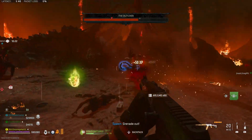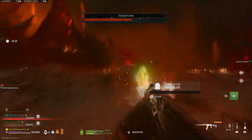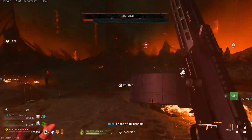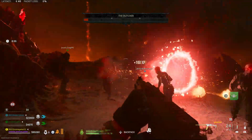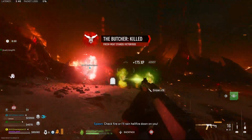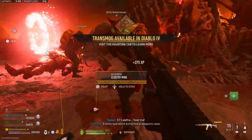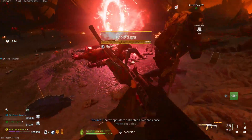When you get the Butcher down to the two triangles on his health bar, he will smash the ground and deal damage to everything in the area. It's not a particularly devastating attack, but it is something to watch out for since you do know when it will be coming. When you deal enough damage to kill the Butcher, he will drop some souls, his cleaver worth $66,600, some killstreaks, and some other valuable loot.